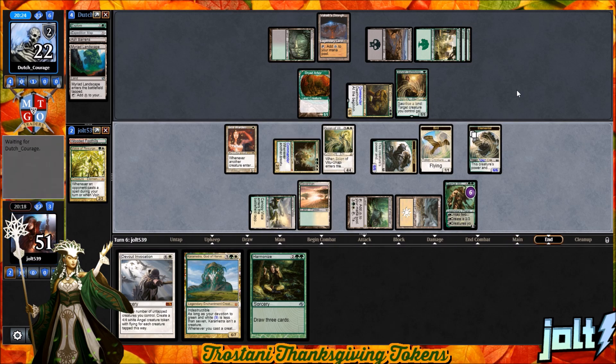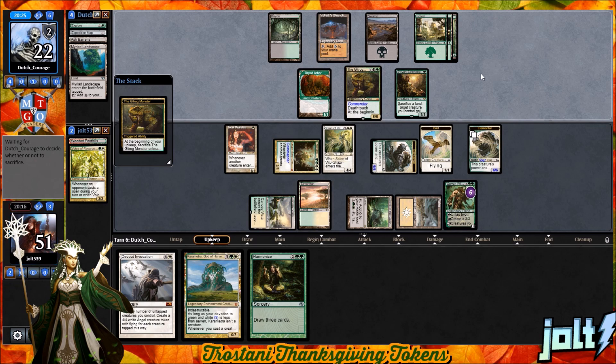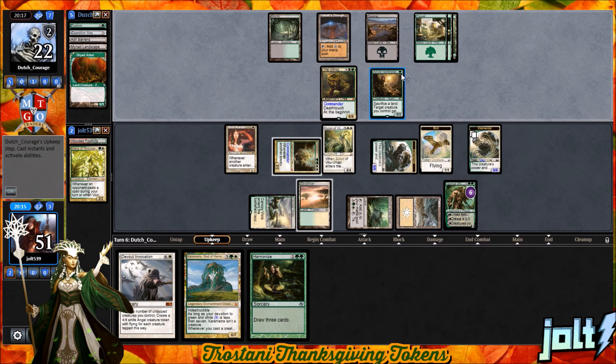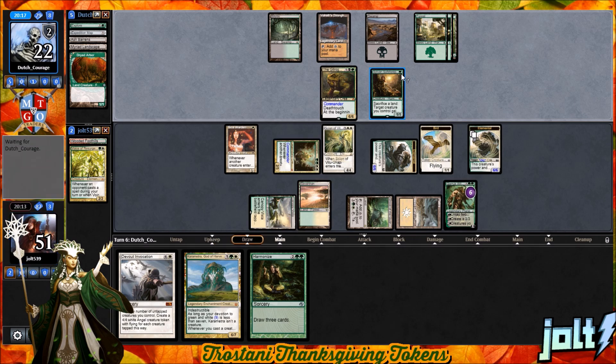Right now we have Garruk Wildspeaker ticking up to six — we can go for the minus-four ability to give all our creatures trample, which is going to be a pretty good chunk of damage. We also have the Bird token to chump block on Gitrog if we want to protect Garruk. If we do chump block with the Bird token, that's going to be five creatures times three — 15 points of damage with trample. See if we can't get a good Thanksgiving dinner win like that.